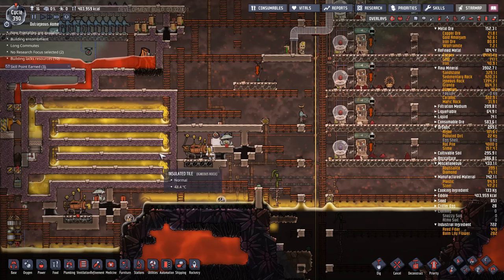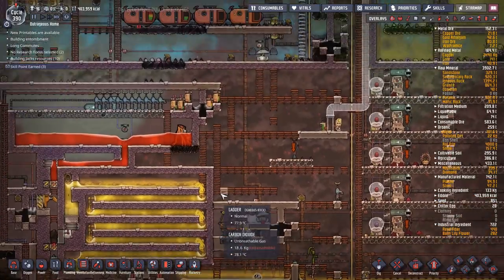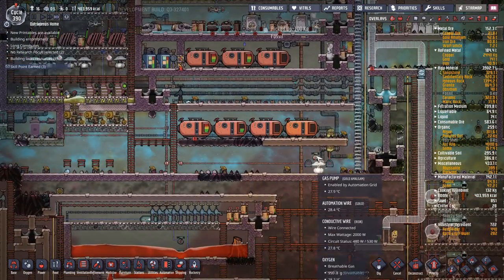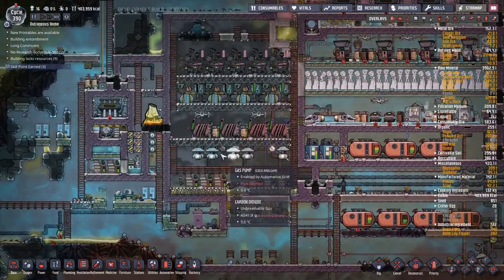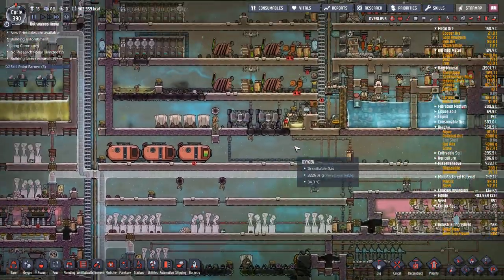We're back. Before skipping forward in time, there are a couple of things to change. The pressure threshold was set above but I added 'below,' which means it would always be on — I need to fix that. I'm also turning off the siphon down here; it's been pulling out all the gas which is great, but it's just wasting power right now.